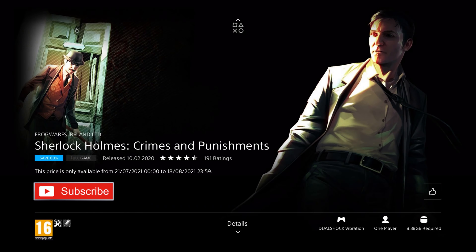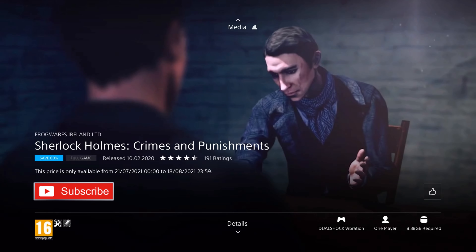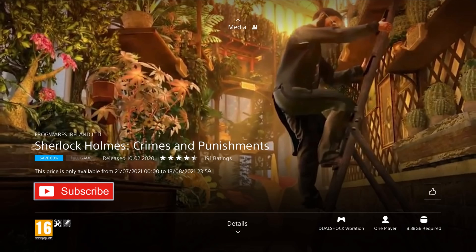Up next is Sherlock Holmes: Crimes and Punishment. It was released in 2020, so it's four years old, and is on a 90% discount for the low price of £3.29, which is the cheapest I've ever seen it and a fantastic deal. In this adventure game you get to become the legendary detective and investigate six thrillingly varied cases, including murder, theft, and missing persons, as you use your talents to find the culprits and decide their fate with dynamic results based on your investigation and actions.